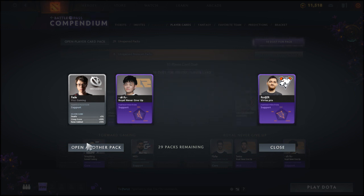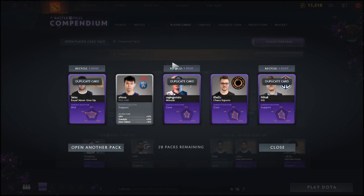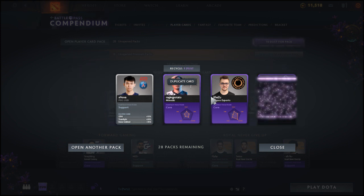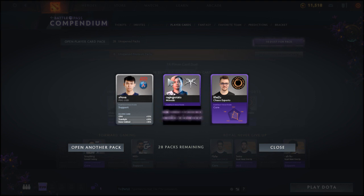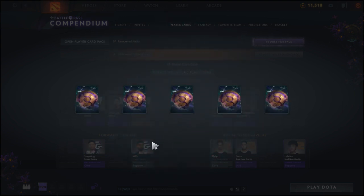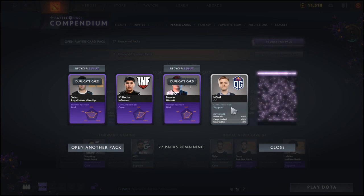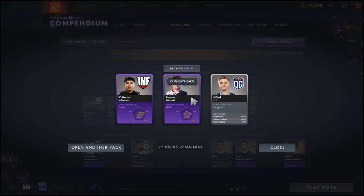We got AFU from Royal Never Give Up, two duplicates, Roger from Virtus Pro, and the rare card is Fade from Vici Gaming. We've got 32 card players now. We could trade 30 for a specific card but we're not going to do that just yet. This pack has three duplicates, No Tail again, Kezu from Chaos Esports — a new team this year — and the rare is Ex-Nova from PSG Liquid.